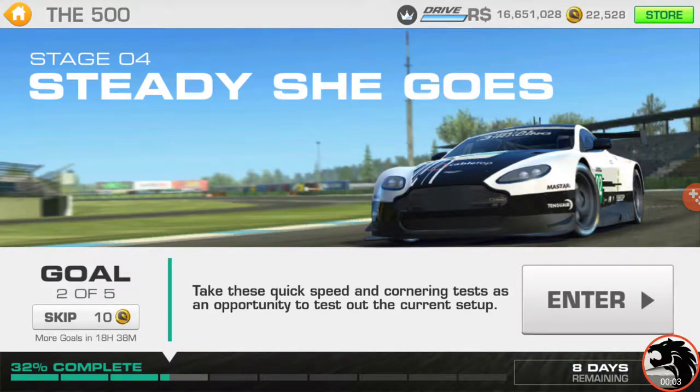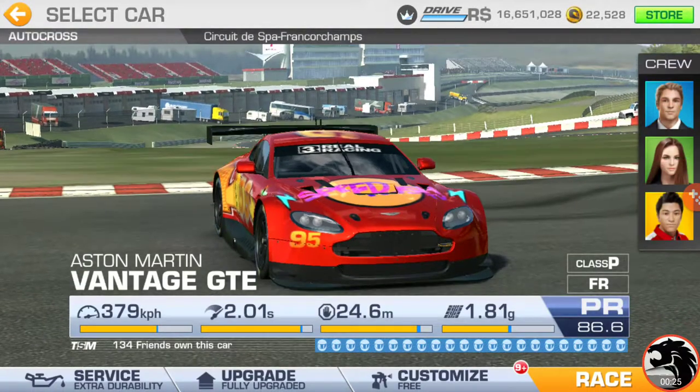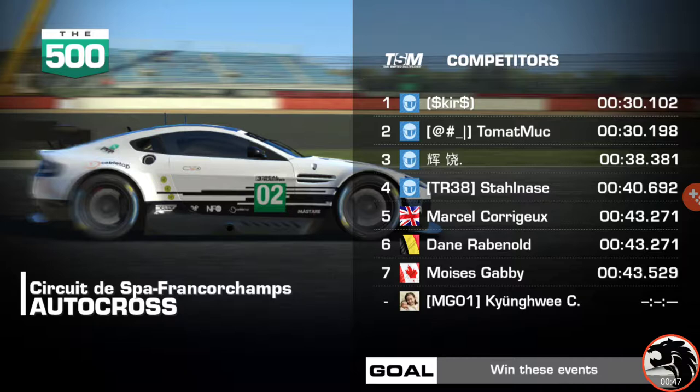Goal two — quick speed and cornering tests. It's gonna be speed snap and autocross to test out the current setup. Yep, autocross and speed snap. So let's start with autocross. The target time to beat is going to be 30 seconds.